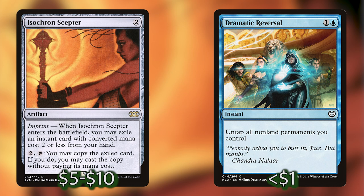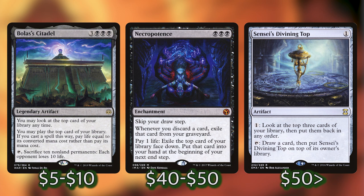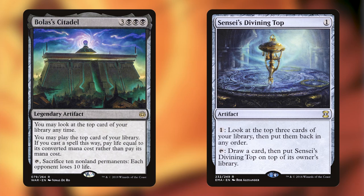The next combo in the deck is one of my personal favorites — I actually play this one in my Kess deck. It's Bolas's Citadel with Sensei's Divining Top. Necropotence isn't in the deck, and I totally understand if Divining Top is a little outside of your budget. However, if you're interested in keeping this deck for a while, that investment is totally worth it. Bolas's Citadel lets you play the top card of your library using life instead of mana. The interaction with Sensei's Divining Top is: you tap it to put it on top of your library and draw a card, then play it from the top with Bolas's Citadel for only one life.